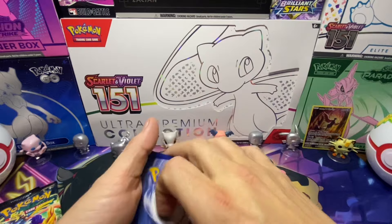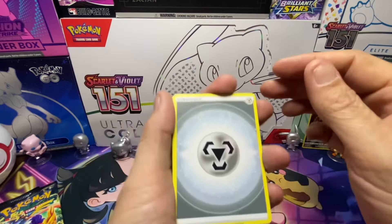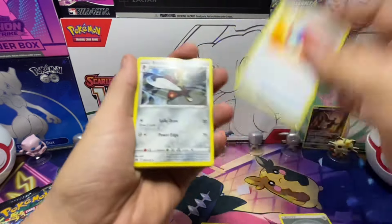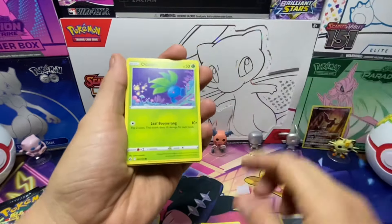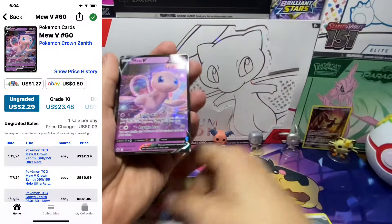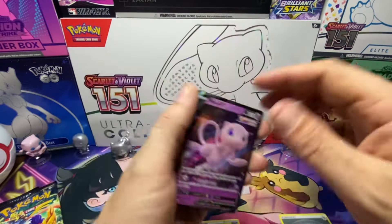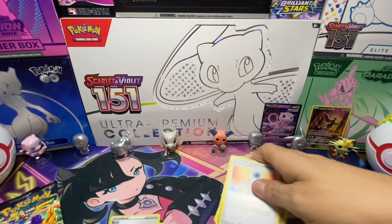Don't worry guys, the dog is just playing and having fun with Dexter. We're off - Pincher, Great Ball, Bisharp, Sunkern, Koffing, Oddish, Salandit, Energy Search, Shiftry, reverse holo...